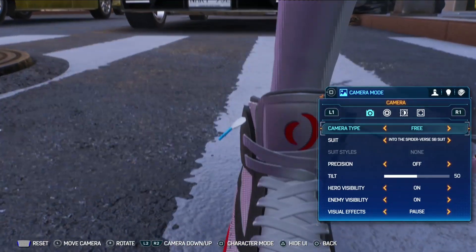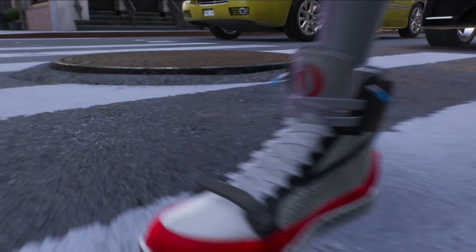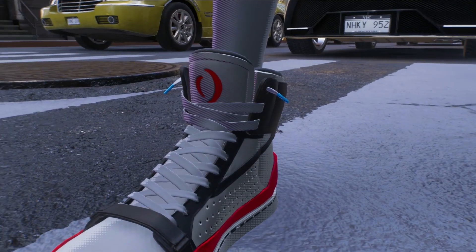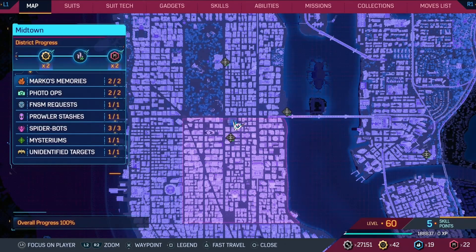Next are a few references to Insomniac Games. On the Spider-Verse store-bought suit, instead of a Nike logo like in the film, the Insomniac logo is on the shoes instead. You can also find their building in the game.